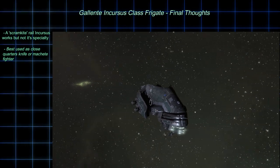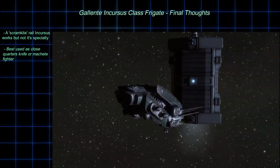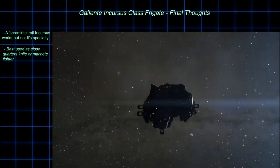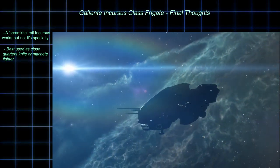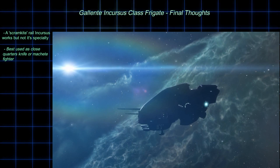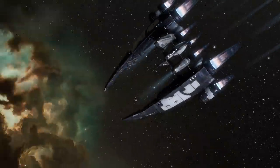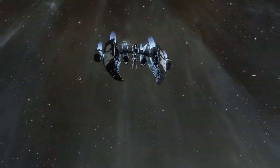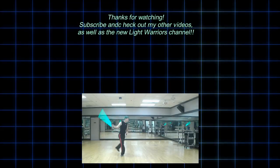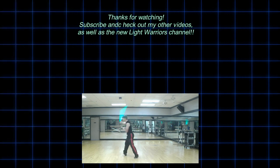Rather than using a knife or a machete to fight close quarters, it's more like using a rapier or a short sword — to have a chance to keep distance and possibly escape if things go badly. And certainly not long range as if using a long sword or a spear. The next round will be that spear — the nimble and wicked-looking Imperial Navy Slicer. Thanks for watching, and don't forget to subscribe and hit that notification bell. Look for the lightsaber spinning tutorial soon on my new channel, Light Warriors. Until next time, space friends.